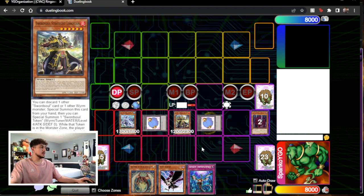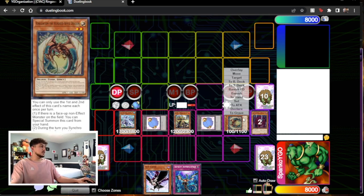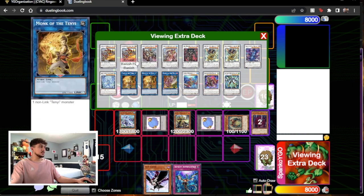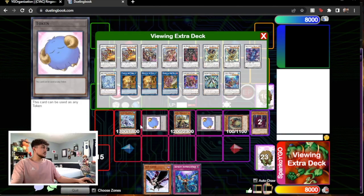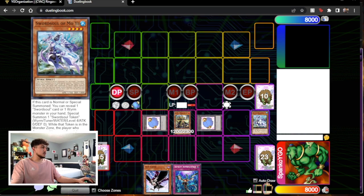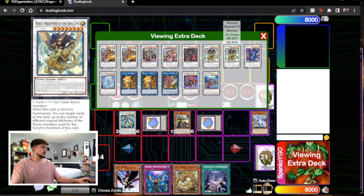Then we can pitch Vishuddha off Longuan and get another token — so now we have two tokens and a Longuan and a Moye. We can also special summon Ringworm since we have a non-effect monster. You could make a level 10 first to get Baron, but let's go Longuan plus Ringworm into a level 8 — maybe even a level 12 if there's a good one. Let's go into Stardust Charge Warrior — Charge draws, Moye draws. Then Synchro Summon with Longuan and a token into Baron and you have great cards in hand.